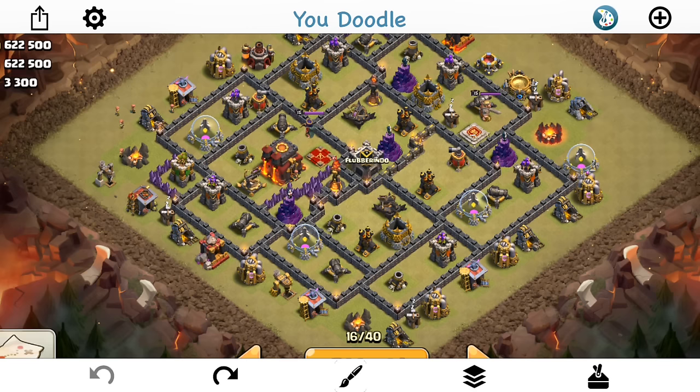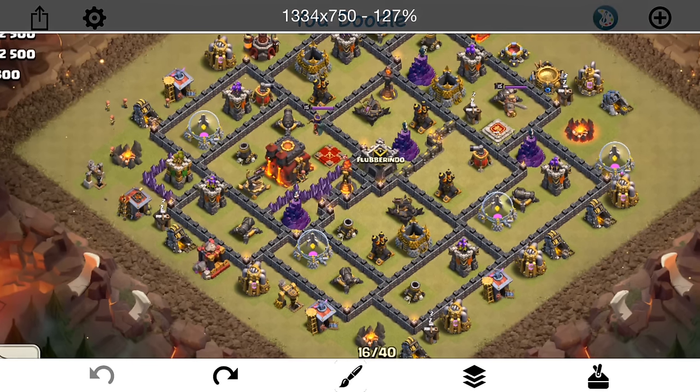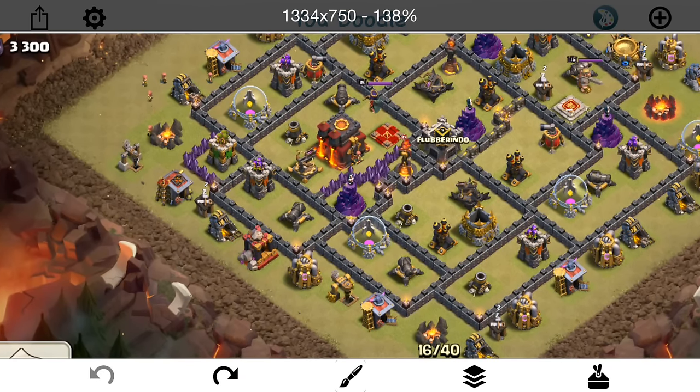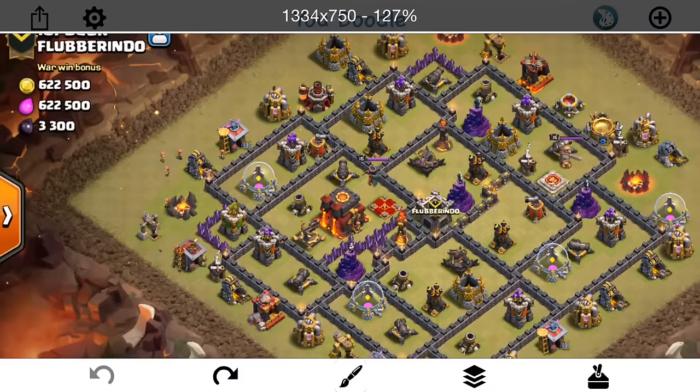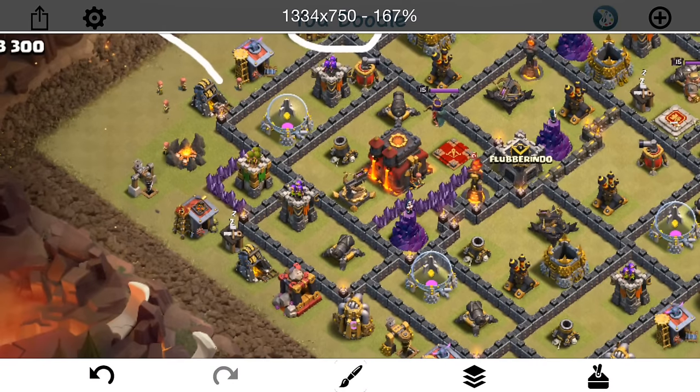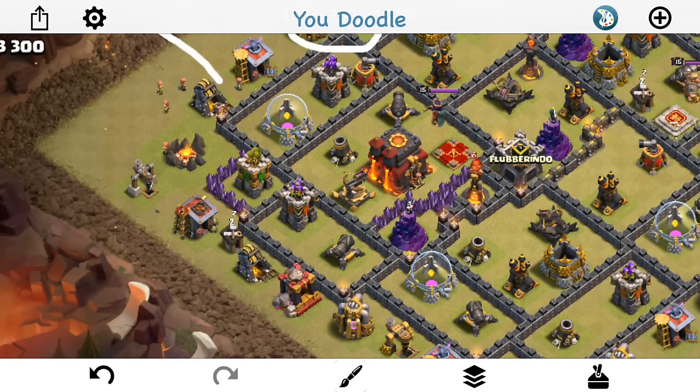Without further ado, let's get into the plan for this one. Not the best base, but I can still mess up if I don't do everything right. I'm going to start with a baby dragon right around there, and a valk here to take out these two buildings — that'll be important later for my miners. I'll probably drop the baby dragon higher up, more towards that army camp area, then drop down my queen.